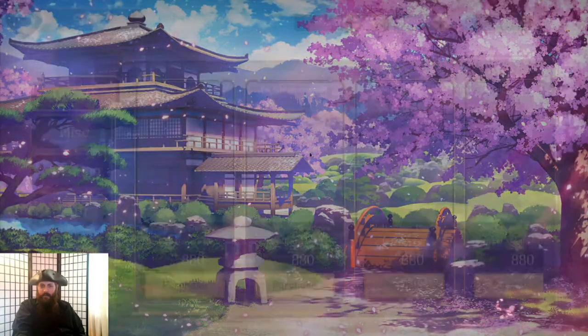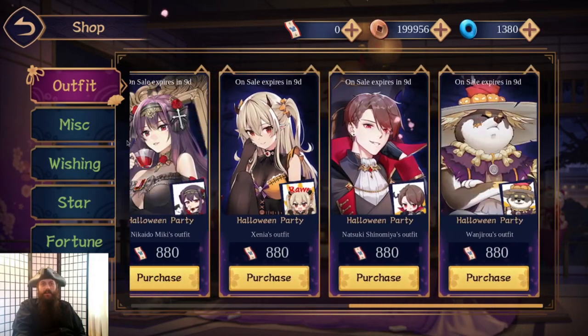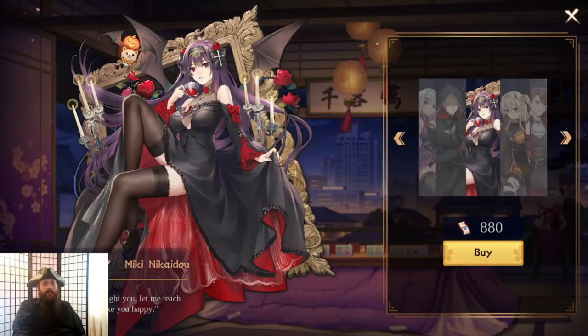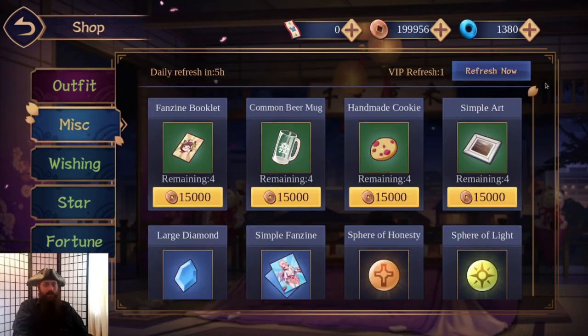Then there are also outfit vouchers. You buy these for cash — it's about $15 to get an outfit. They're only on sale for a limited period of time, but they come back around annually. Right now we're in the Halloween season, so if you wanted to get a Halloween costume you'd be able to get that now for a little under $15. Costumes use outfit vouchers which you pretty much usually have to buy.